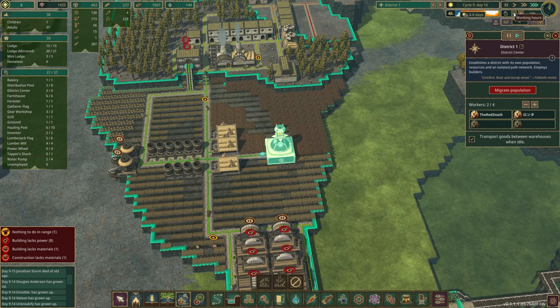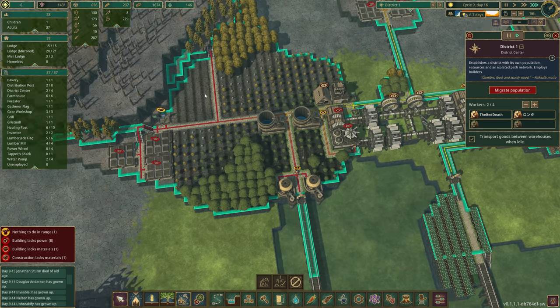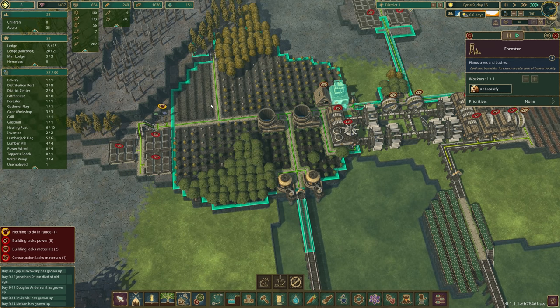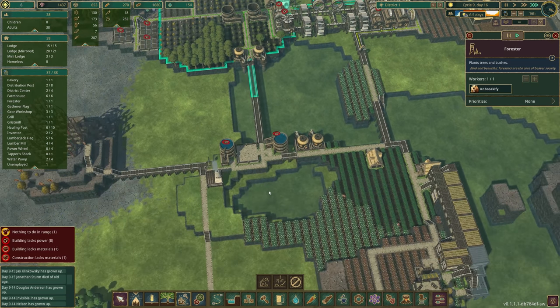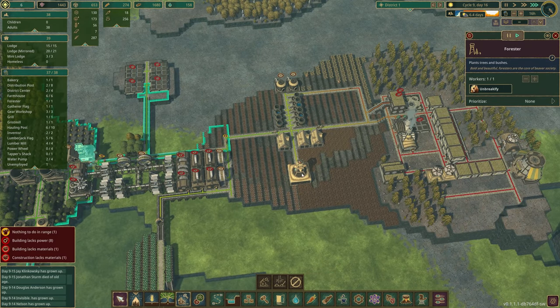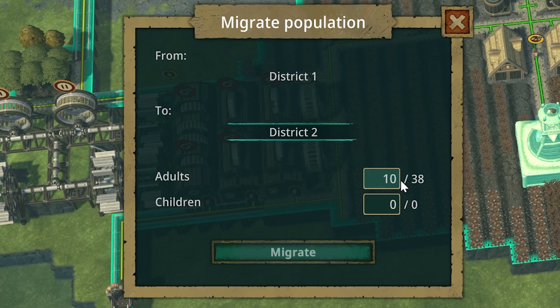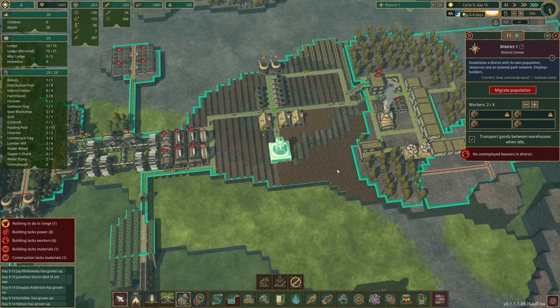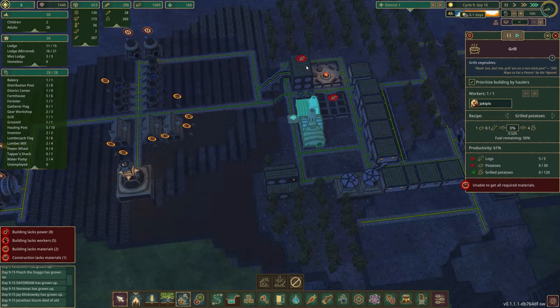There are lots of hungry beavers already. We've got to turn the speed down — we're not going to be able to save this food, we just need to hope for the best. This makes me think we should have planted some of these over here. We're going to need to do something because things aren't working as well as I'd like. I'm going to migrate 10 beavers to our new district because there's not enough food in district one or water — we're just not in a good place.